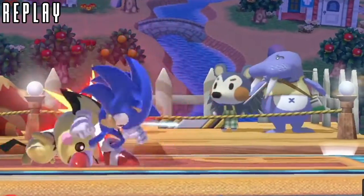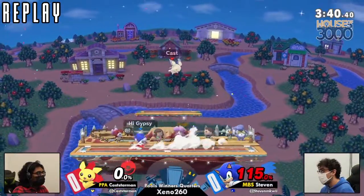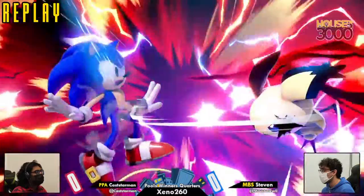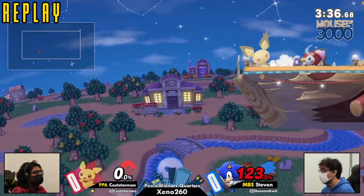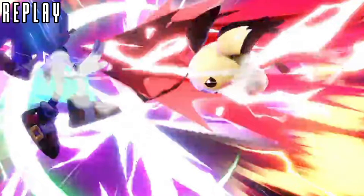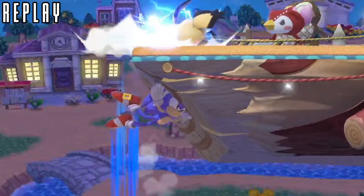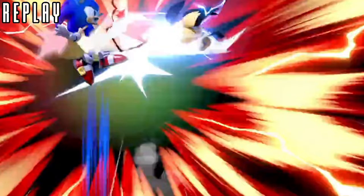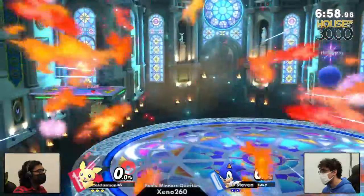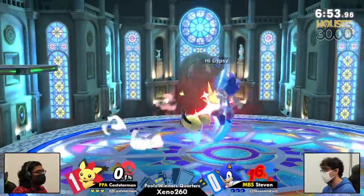Caught Steven mashing — tried to get the grab there, but was just facing the wrong direction, and Pichu took full advantage. This two-frame down smash was really well-timed. That was a two-frame — you saw Sonic kind of extend his hand upward a little. Pichu looked angry in that freeze frame — that was a wrathful rat. Kastarman bringing it over to Kalos.